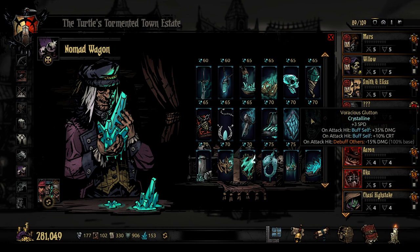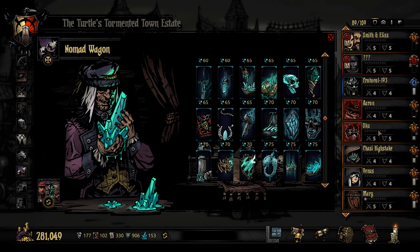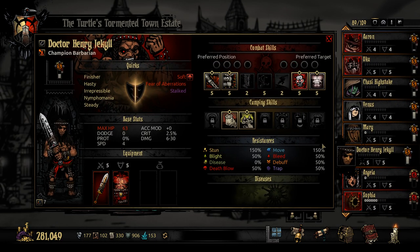The Glutton: on attack hit, buff self with 35% damage and 10% crit and give speed. Remember, buffs can stack up to three times, so you're getting plus 30% crit and plus 105% damage. But the clincher is you will also debuff all of your team for a total of minus 45% damage, so you'd need a team able to debuff rather than deal damage, or apply blights and bleeds. But imagine the Glutton on someone like Henry Jekyll — he does between 6 and 30 damage with really low crit chance. Putting that crit chance up by 30 and that damage up by 105% seems absolutely insane.